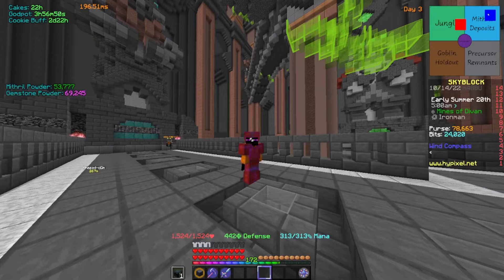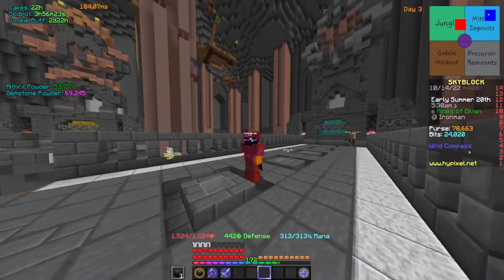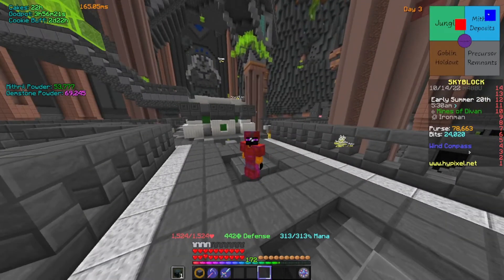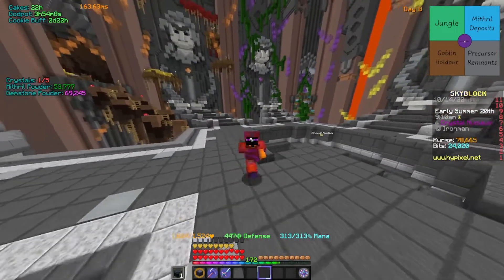You've got your first crystal — congratulations! Now we need the other four. We're moving on to the Goblin Holdout for the Amber Crystal. You can do these in any order — you don't have to do them in one session since they stay in your inventory permanently. Don't worry about rushing. This place is very good for making money and the crystals are very expensive.